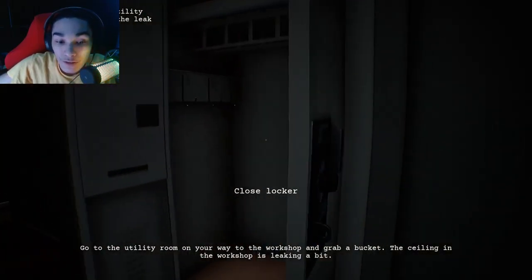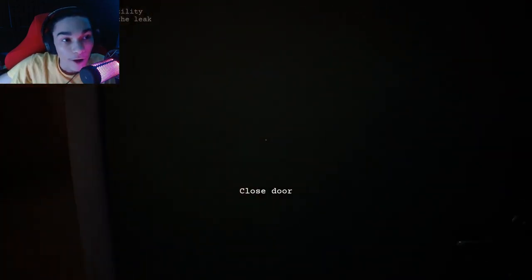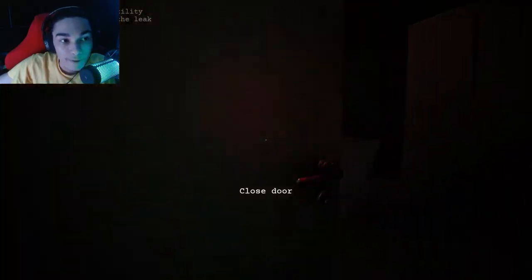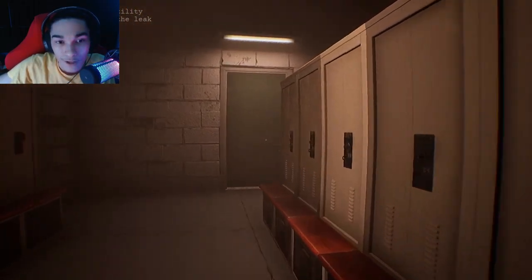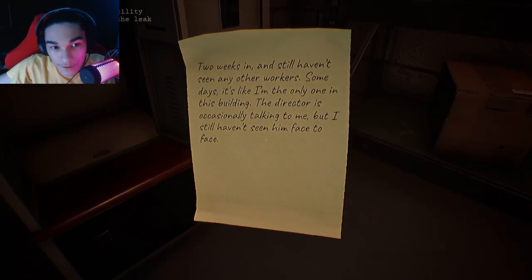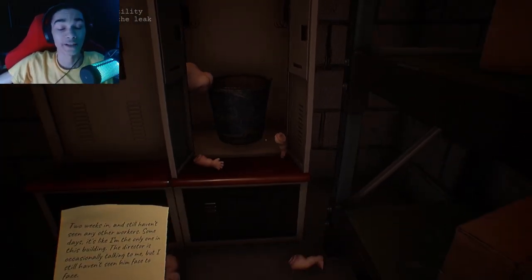Do I have to go back to my locker and get my uniform? Because I swear I brought my locker home with me. There's a door. Find a bucket in the utility room and place it under the leak. Why is the light off? Turn that on. Bucket. Wait, hold on — what's this? Whoa! My goddamn!